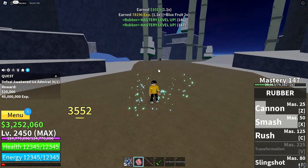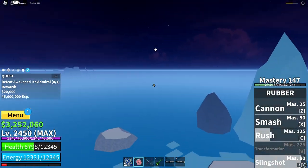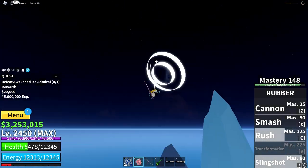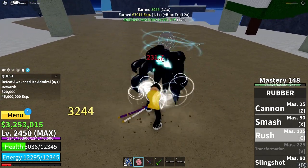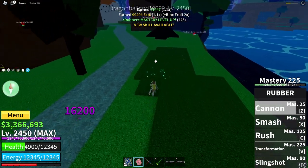At 80 mastery comes Slingshot, which can be used as a traversal move or offensively — you throw your arms to a target or object and launch yourself into it. The second-to-last move is Rush, which causes a barrage of punches in the direction you're looking and can be held down for longer use.